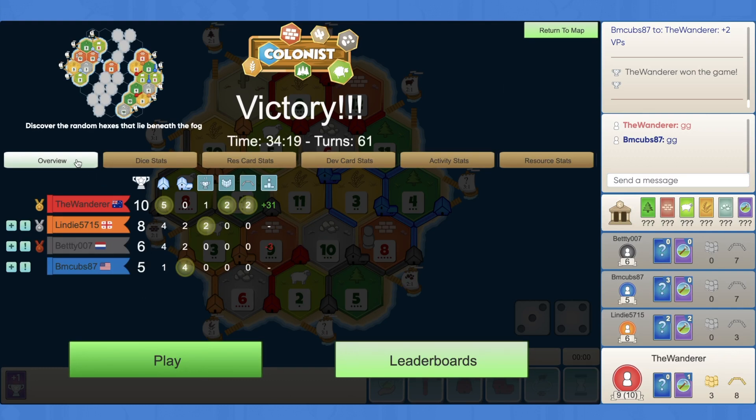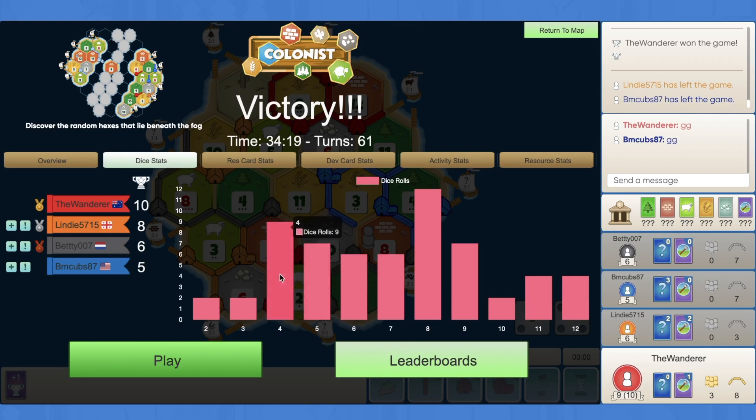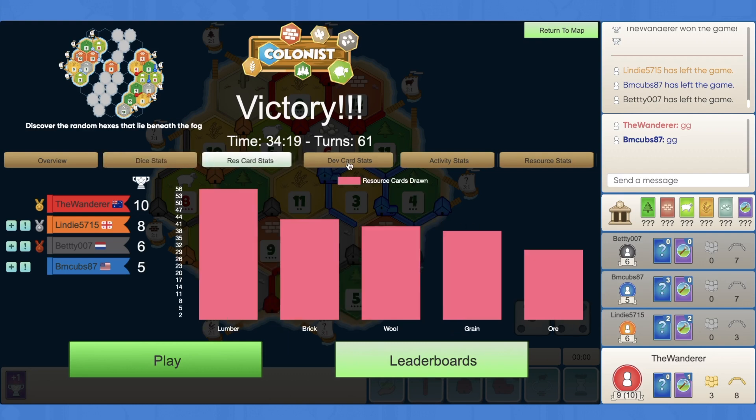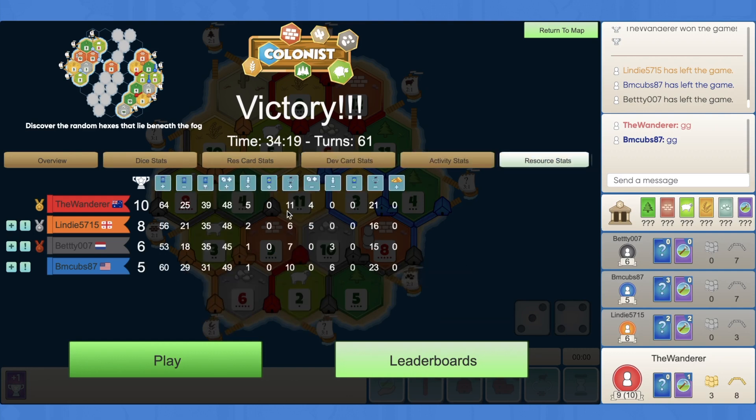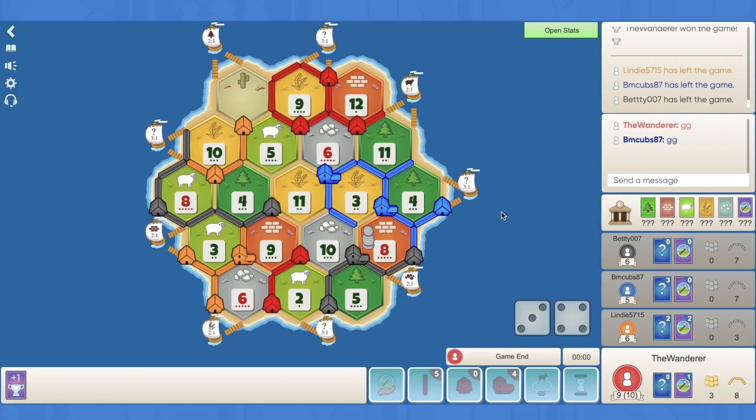10, 8, 6 - who had the VPs? Yeah, Orange did have two VPs. Blue ended up finishing last. Let's have a look at these dice stats - what a wild game. 8 rolled 12 times compared to 6, which rolled only 6 times. Look at 4 - crazy. 10 only rolled twice. Dev card stats: no mono or year of plenties, the road building got used. Activity stats and resource stats - we had the best production, even the best total resource score, and didn't get robbed once. It was literally only Blue and Black doing the robbing. I'm happy with that game - it was a good one. Thanks for tuning in, guys. If you're enjoying the content, please like and subscribe and stay tuned for more. Cheers!